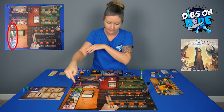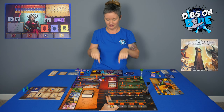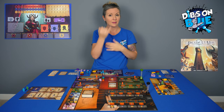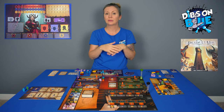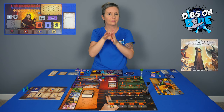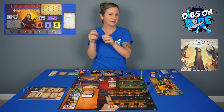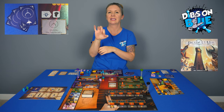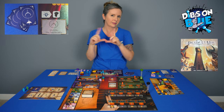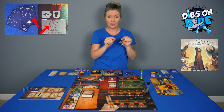Shuffle the province cards and place them face down on the board, then flip four province cards face up. Each player needs to choose a character board, which has two sides. If you're familiar with the game, you can use the advanced side. There are also advanced cards for each character. Each player also needs the four strategic cards matching their character symbol on their character board. Players hold those cards throughout the game.